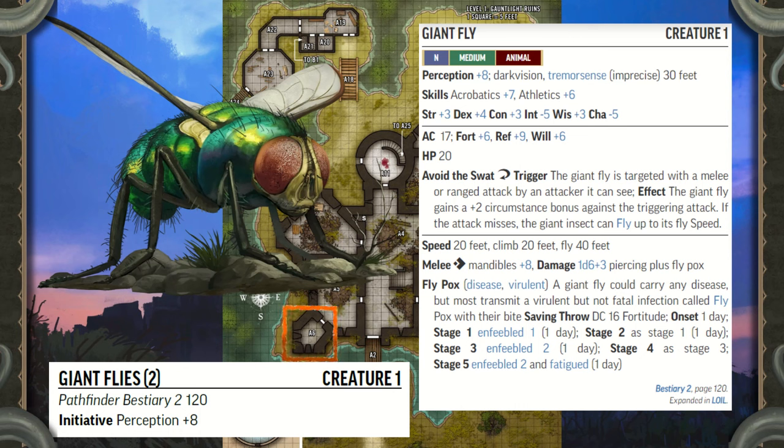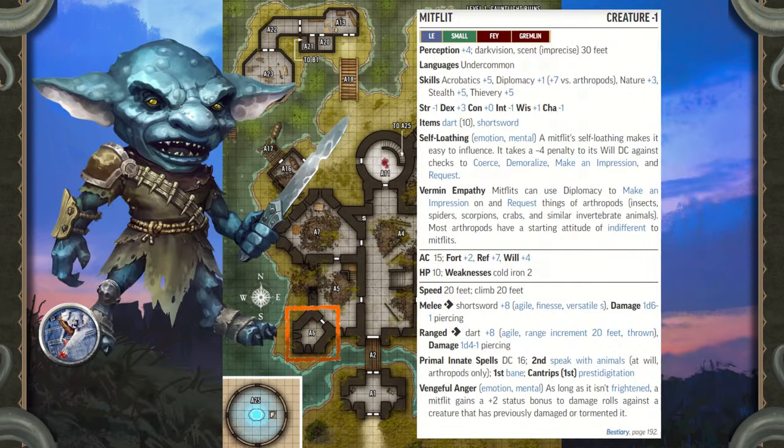Creatures: The heroes first encounter the green and blue giant fly when they enter the room — it lunges at the heroes, assuming that they're more food. One round later, the brown and blue fly darts into the room through the trap door and joins in the attack. Any Mitflits that see both flies at the same time become visibly confused, and their surprise turns to horror when they see the giant flies fight to the death.